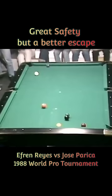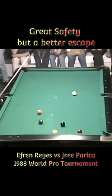Efren was able to cut thinly the 4 ball but the cue ball went so close to the 5 ball. He then executed another thin cut on the 5 ball. Unable to control the cue ball, he doesn't have a shot on the 6 ball. He played safe but left Jose with an easy 1 rail kick to win the rack.